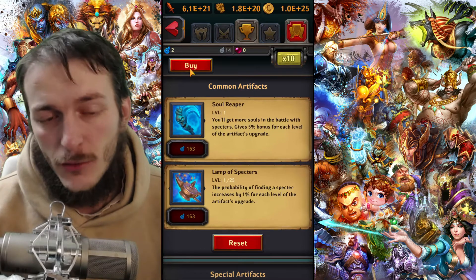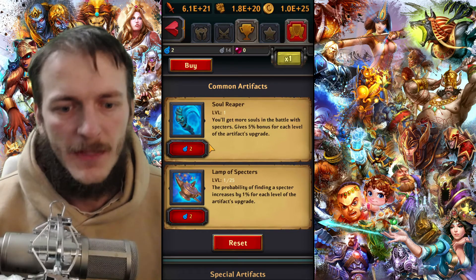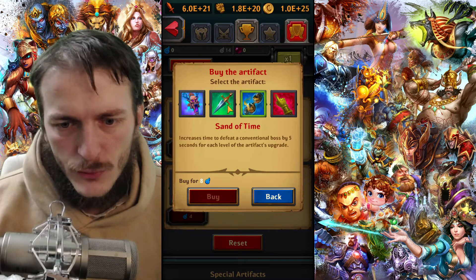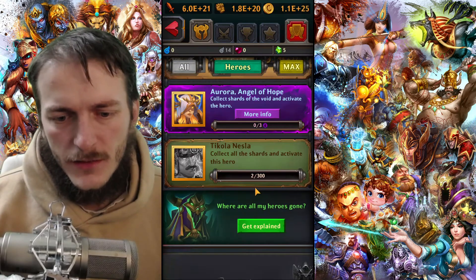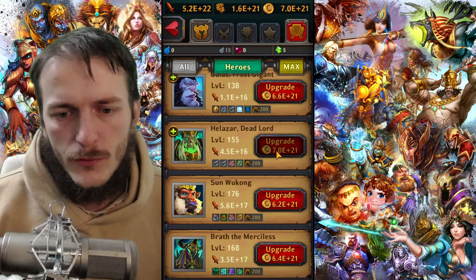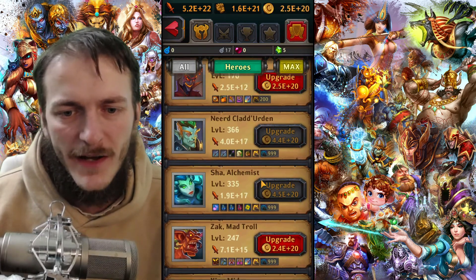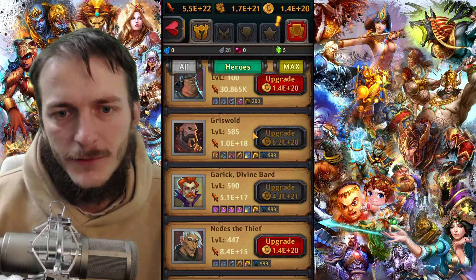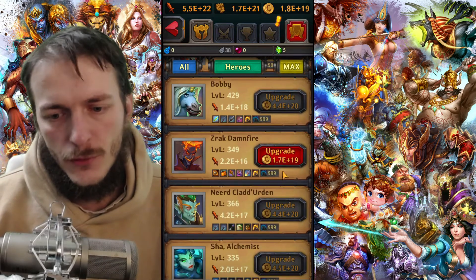When you just start playing, you should level up your artifacts and buy good ones. You receive two souls every 200 hero levels. So when you start, try to level up your heroes as high as you can before the reset. By just leveling up your heroes you can get plenty of souls to buy your first artifacts.